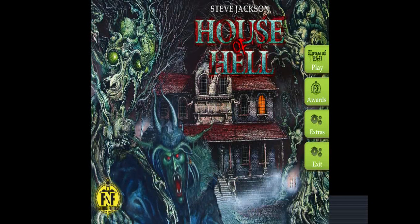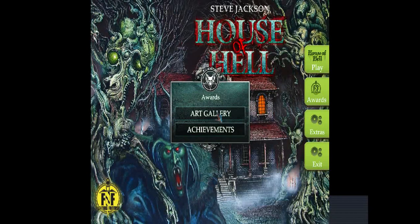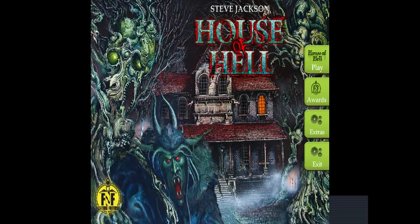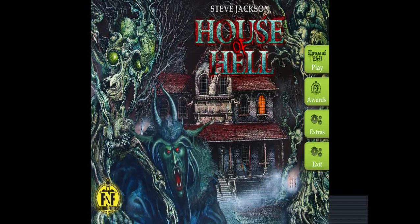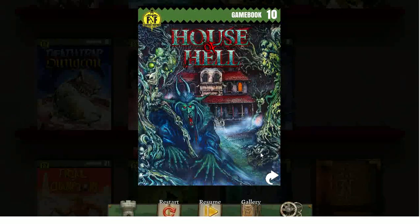I wanted to share that. And when the game reappeared it blanked the art gallery for me, so I have to go find all the pictures again at some point. It didn't blank the achievements, just blanked the art gallery — disappeared for like half a week. All right, let's cut back to the new version now and begin playing. And now we're back in Fighting Fantasy Classics Collection territory. Let's delve into the House of Hell.